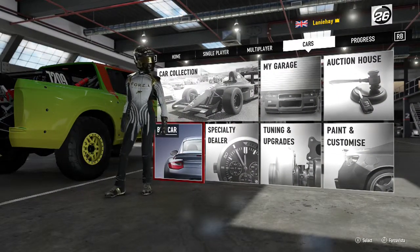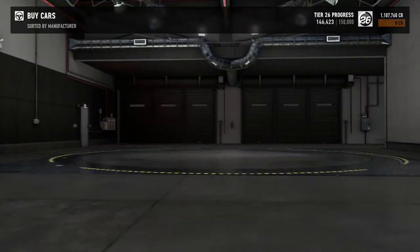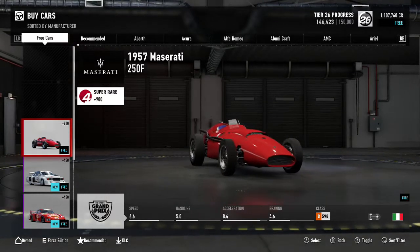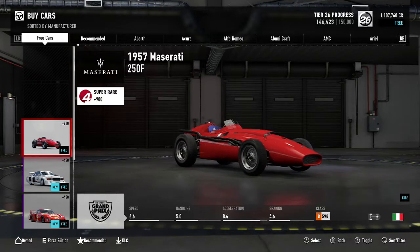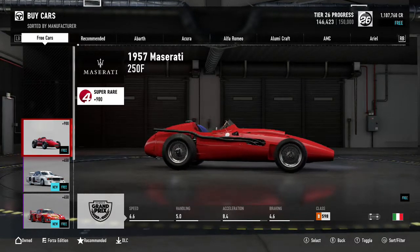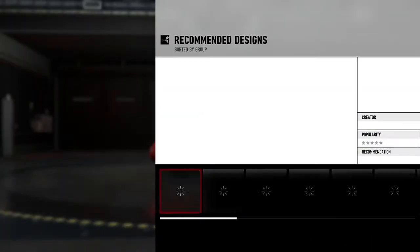Not worth too many points, but it's free so we'll get it. Next is the 1957 Maserati 250F and that is a nice car — it's worth 900 points. That's cool, we'll have that please.